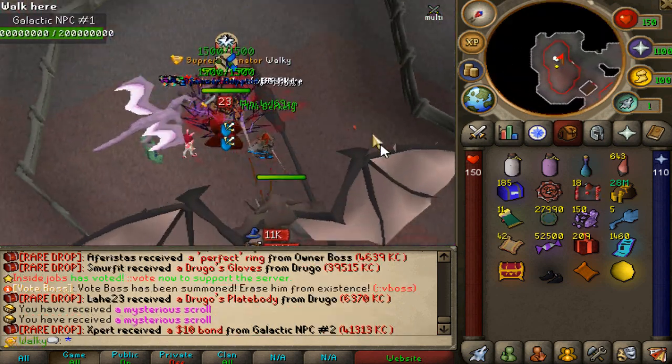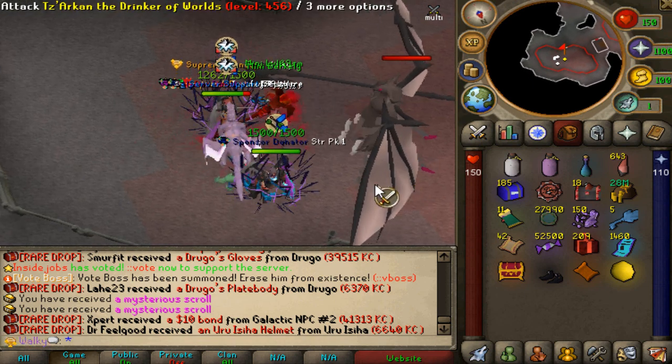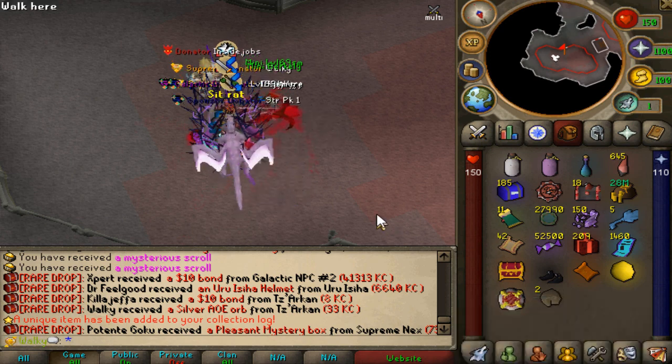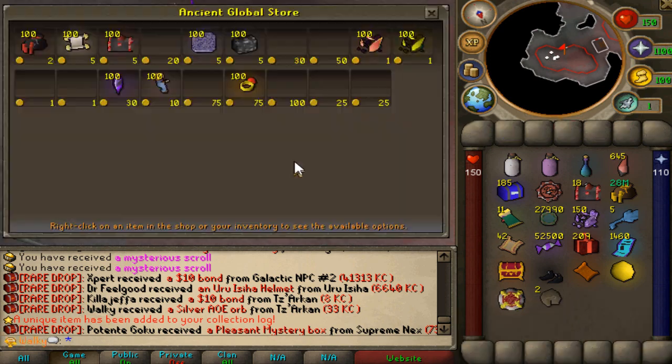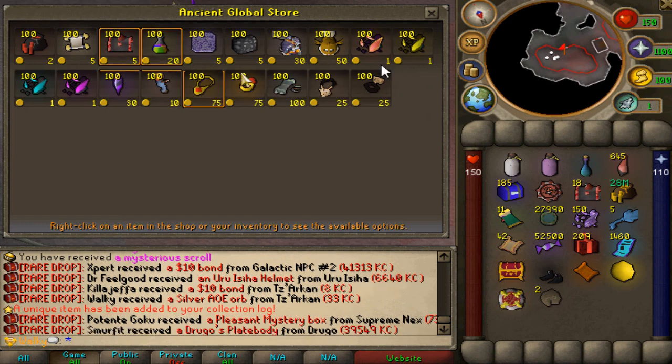The vote boys just came up as well. Let's go ahead and kill this bat boy. Holy shit, that was actually last minute. I got a bunch. Nice. And also ancient global tokens — there's a custom shop right here where we'll be able to buy a bunch of lovely items as well. Not bad.